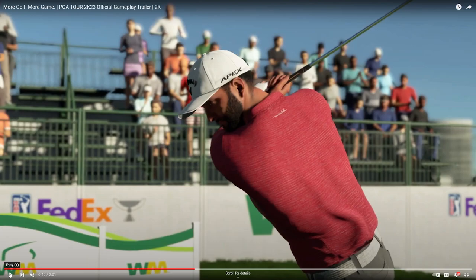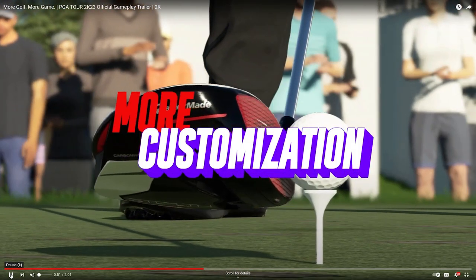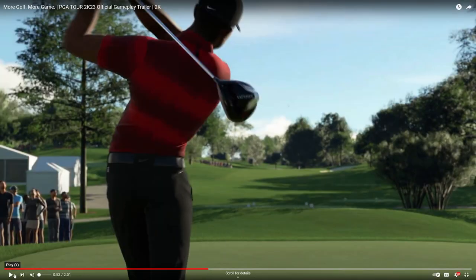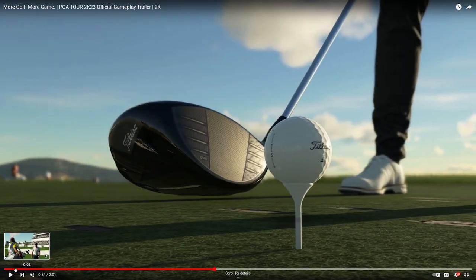Then a Callaway hat as well. I know 100 Thieves has apparel in the game — I'm not sure if that's what this brand is, let me know in the comments. Then a TaylorMade carbon wood driver, a Bridgestone golf ball — look how good the golf balls and clubs look from a texture perspective. A TaylorMade SIM driver, a TaylorMade golf ball switching to a Mizuno golf ball — they went all out with brands. Titleist Pro V1 and a Titleist driver as well. Love to see that.